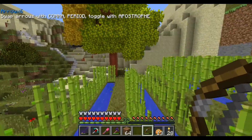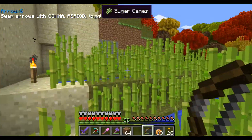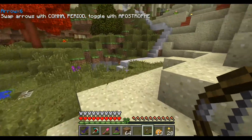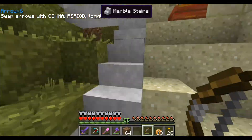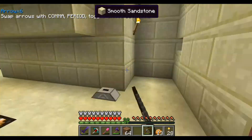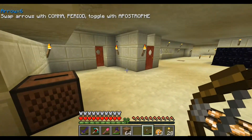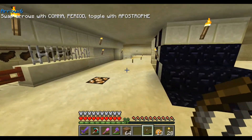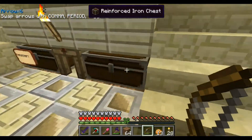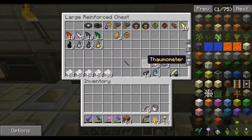So I made the sugarcane farm because I need paper, because today we are going to be doing some research. Everything that I scanned with the Thaumometer — I'll show you, come with me — it said that I needed to research this and that and the other.